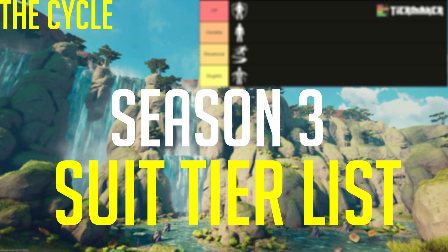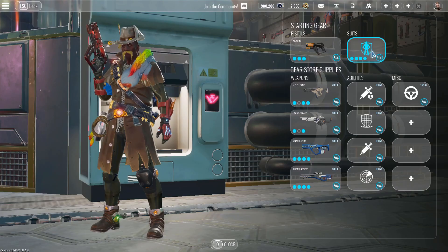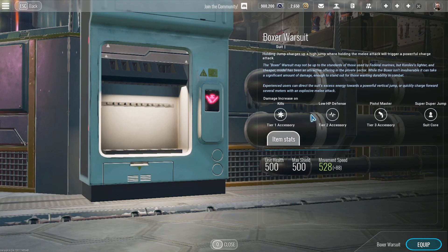Getting right into it, we have the best suit in the game: the Boxer Warsuit. The reason this is the best suit in the game is everything has really bad movement — this just has the slowest movement with the most amount of HP. 1,000 to start, and as you level up it'll get to 1,400 total HP, including health and shield.